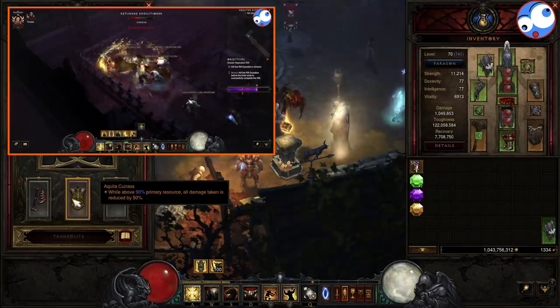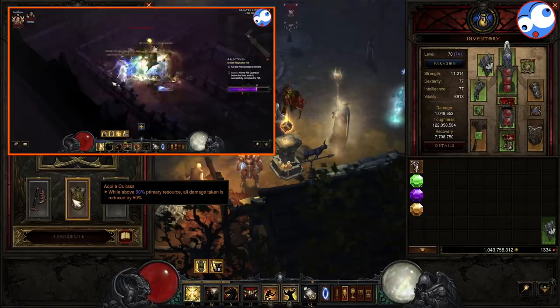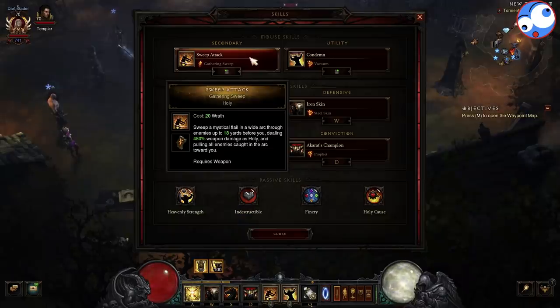And finally in the cube, Aquila Carapace — whilst above 90% Primary Resource, we get a damage reduction of 50%. Another really good toughness item. Now looking at the skills: Sweep Attack — Gathering Sweep is how we're going to deal the damage. This is a Holy skill, which is important when we get to the passives. But also what this rune does is it drags enemies towards you, which procs your Strong Arm Bracers so everything gets 30% additional damage.